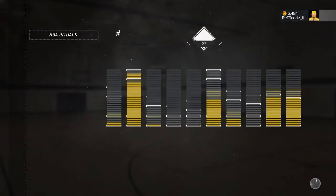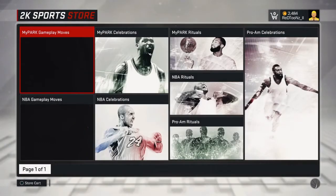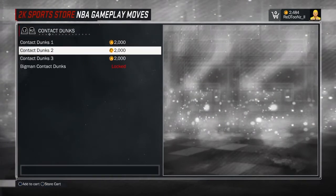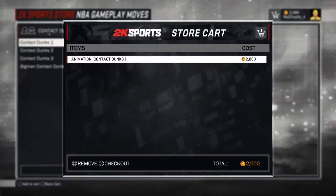First thing you want to do is get on your slasher. He has to have an 82 or higher driving dunk. So what you want to do is go into the store, go to your contact dunks. It doesn't matter which one. Make sure you haven't bought any yet. All you want to do is put it in your cart and then sit on this little screen right here until the game starts.